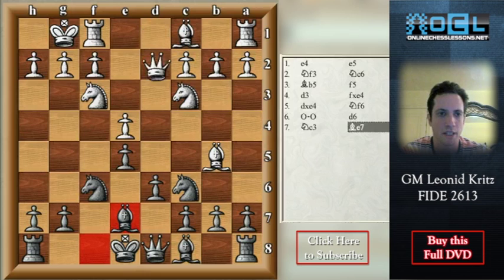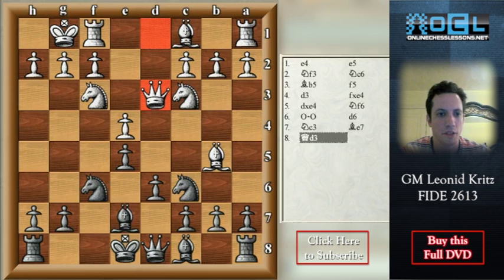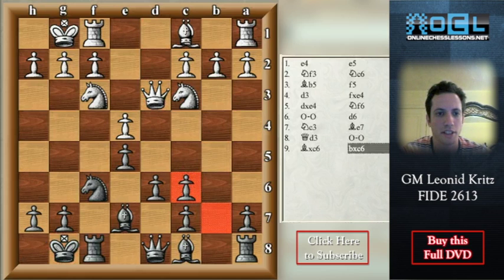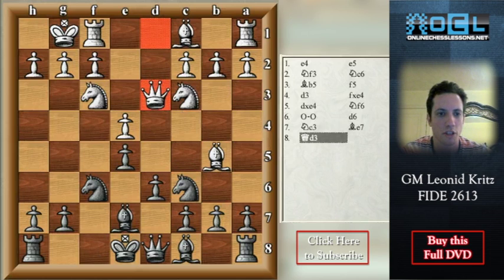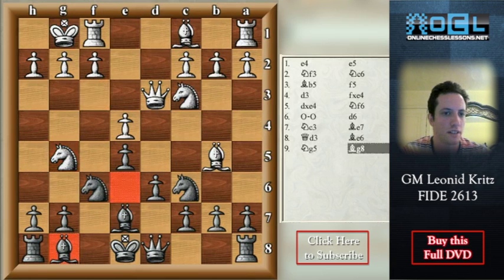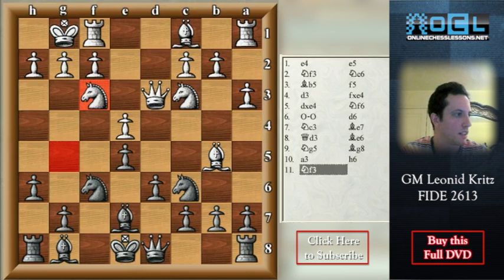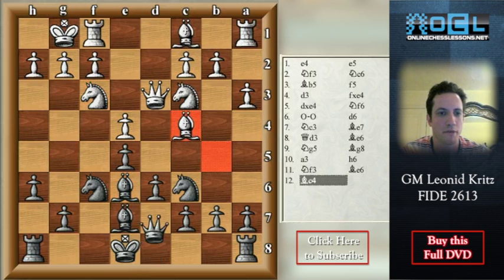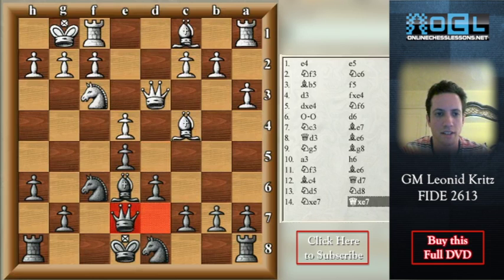Another possible move instead of a3 is Qd3. But here Be6 — this is to prevent Qc4. A typical error is short castle: take on c6, take on c6, Qc4 check, the king has to go, and Qxc6 — white wins. So play Be6 instead. After Ng5, Bg8, white has nothing better than to play a3, h6, Nf3, and Be6 back, Bc4, Qd7, Nd5, Nd8 — the idea is to take on d5 with a knight and to exchange bishops or play Bf5. If white takes on d5, after Nxe7, Qxe7 the position is equal.